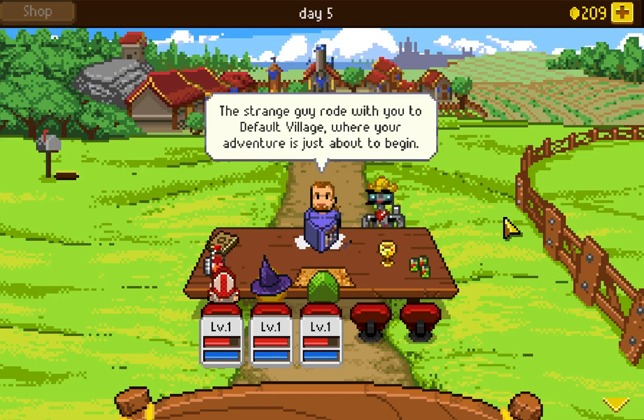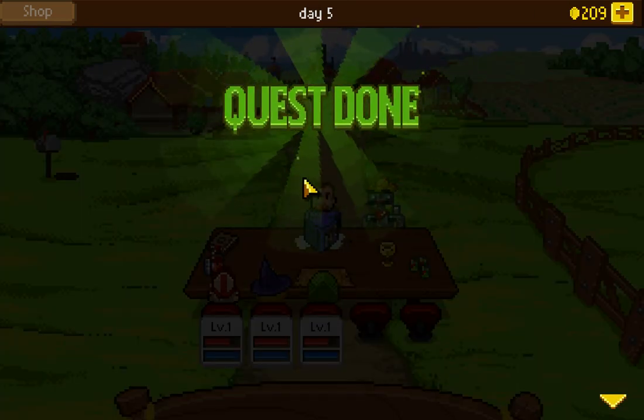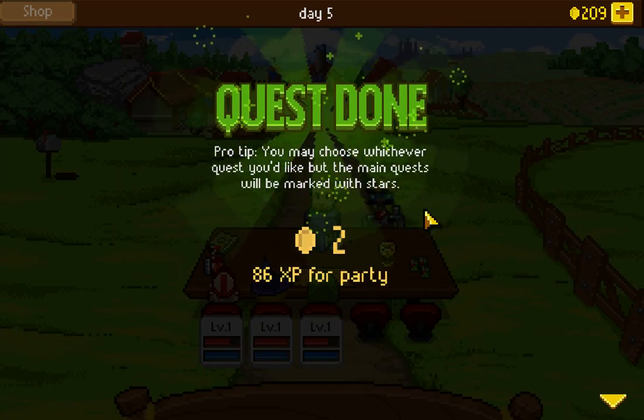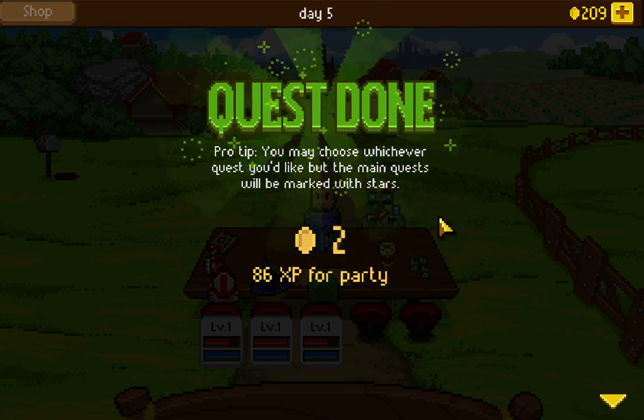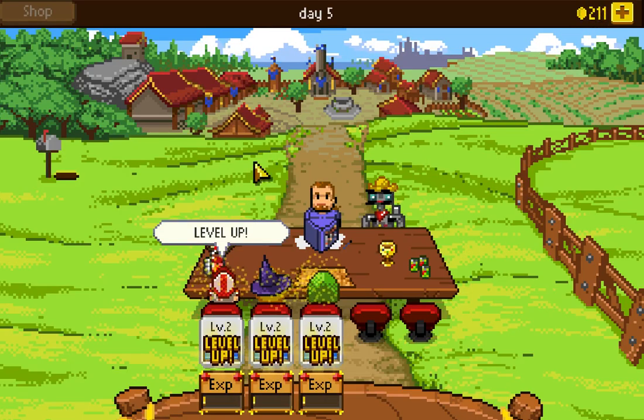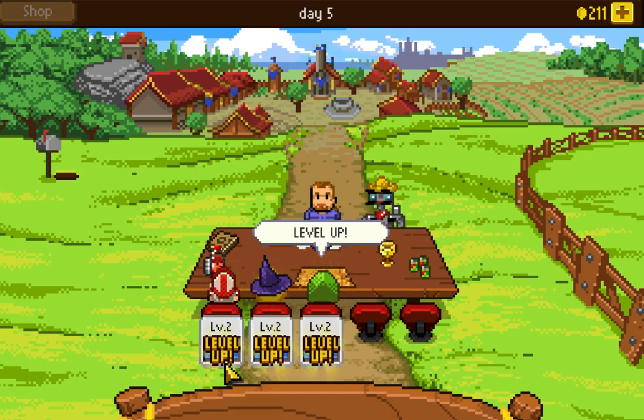The Strange Guy rode with us to Default Village, where our adventure is just about to begin. Clearly this dungeon master is as good with names as I am when I DM. It is day five, we still have 209 gold, and we've completed our quest. Pro tip: you may choose whichever quest you'd like, but the main quest will be marked with stars. We got a little extra XP for completing that, and we've leveled up exactly enough to reach level two.